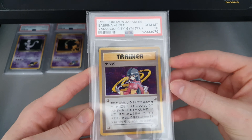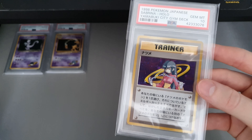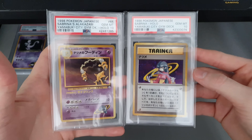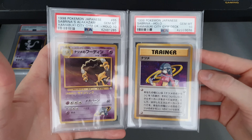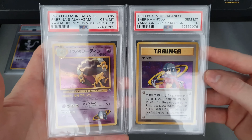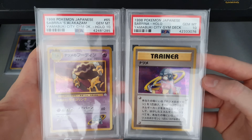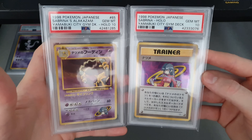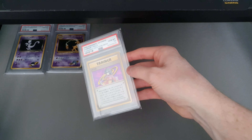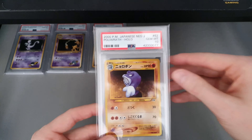Next up, Sabrina's Holo Trainer card. That will go with the one I picked up in mail day, so I've now got both cards from the deck. I just need the deck itself and I believe Sabrina for my binder, and then that's sorted. Really, really nice looking cards — sorry about the glare, I did try to fix it but had absolutely no luck, so I just had to roll with it.